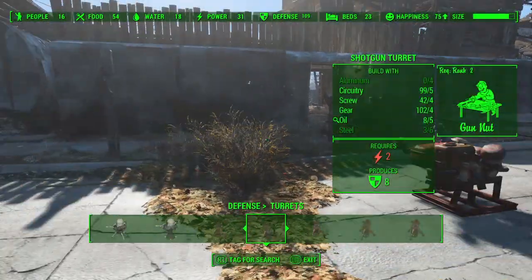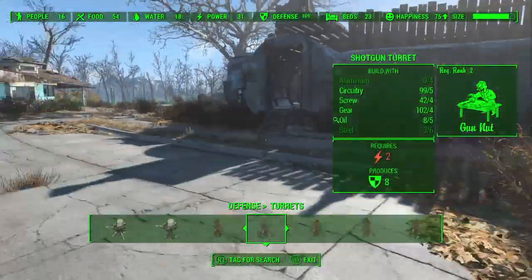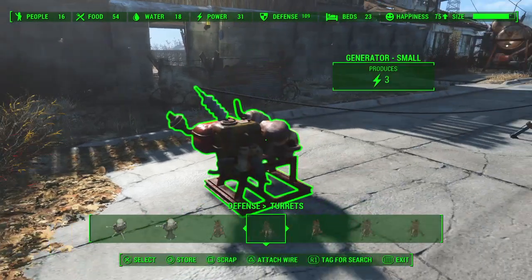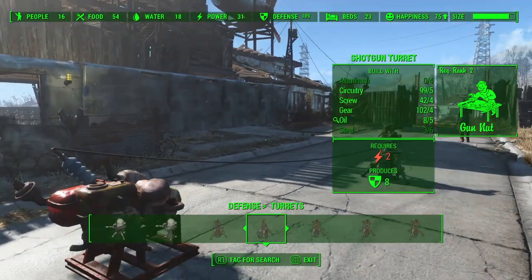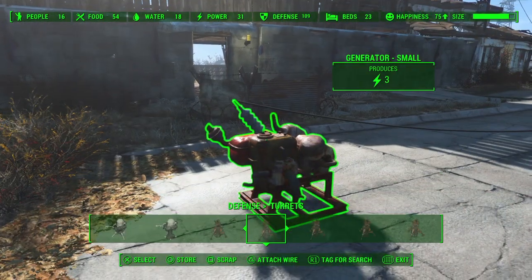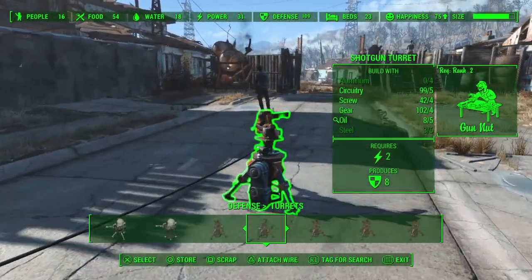If we were to hook up something that required one unit of power, like a construction light, we'd be able to power that as well with a second wire coming off the generator. But anything that requires more than that — like another two units of power, or something even more like five — it's not going to function. We're already running too much power to this one turret.